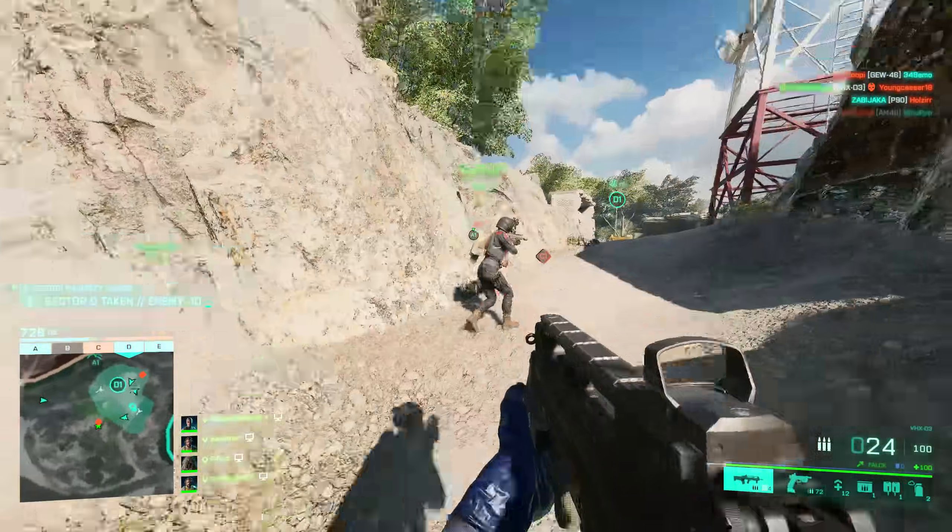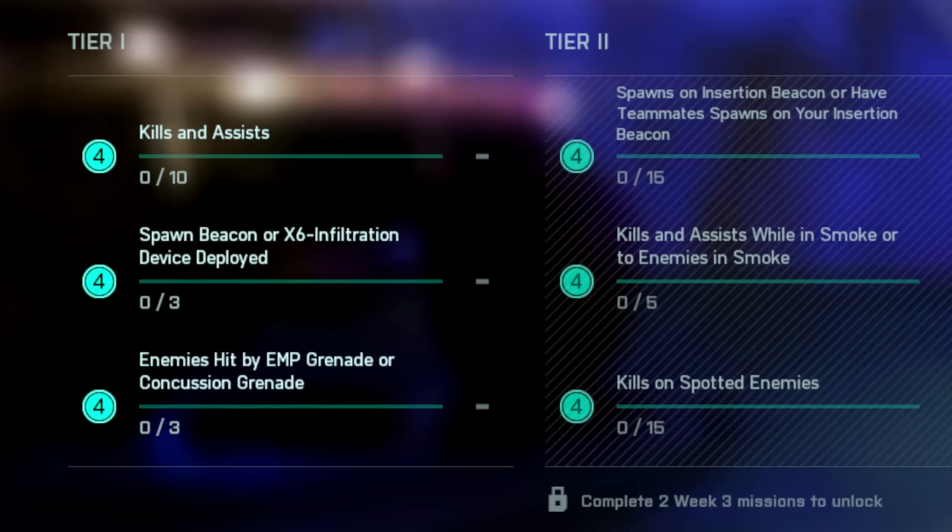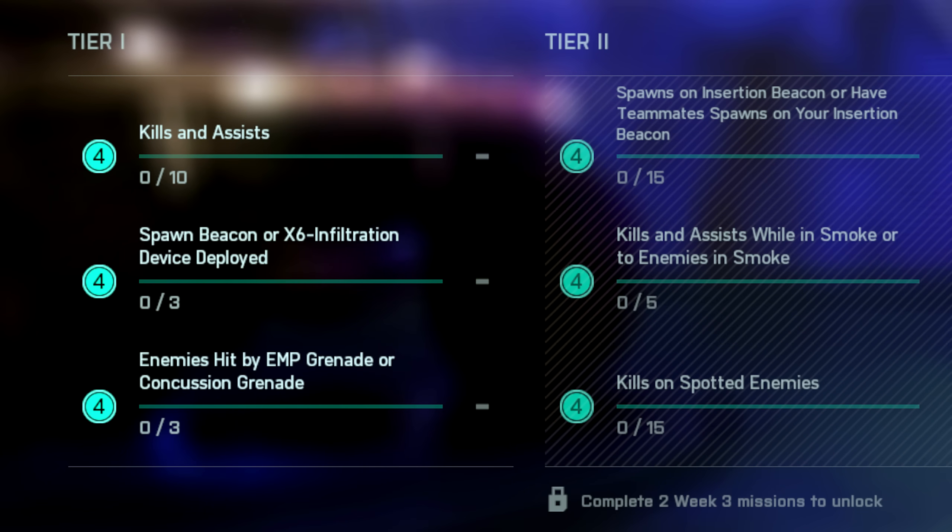Okay so let's begin with the weekly missions here. This week for Tier 1 we have 10 kills and assists, 3 spawn beacon or X6 infiltration devices deployed, and 3 enemies hit by EMP grenades or concussive grenades. So nice easy Tier 1 there.